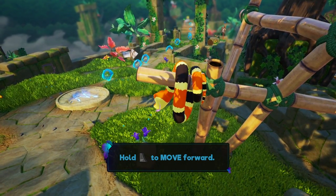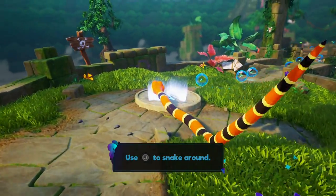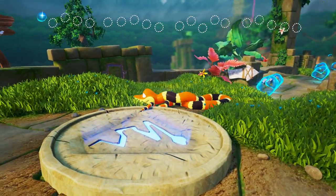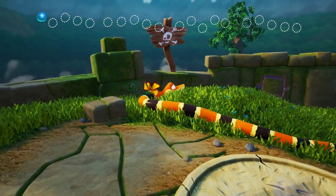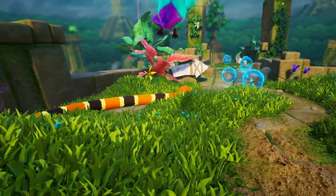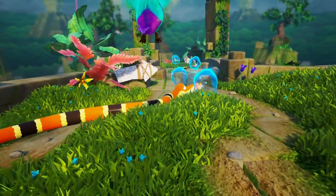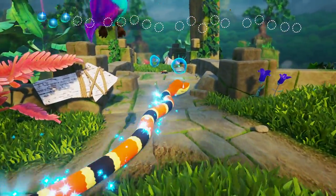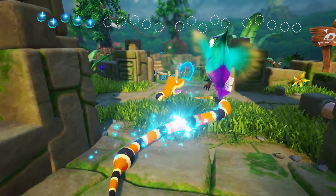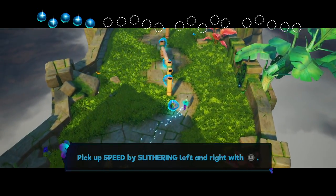Hold right trigger to move forward. Okay. Left stick to move around. Okay. The control is weird, but we'll figure this out. We gotta collect these bubbles. The control is really neat. It doesn't take long to adapt. At first it felt really tough.